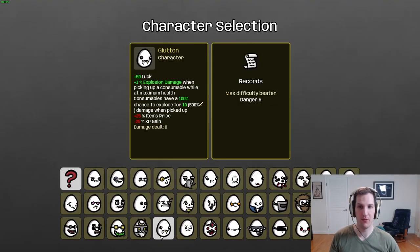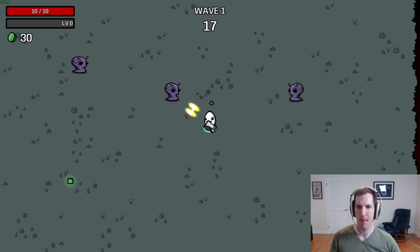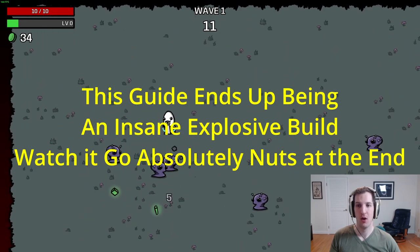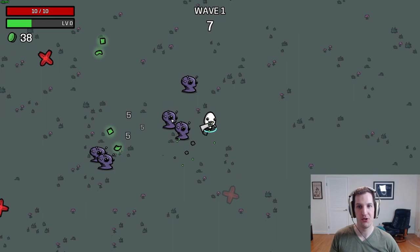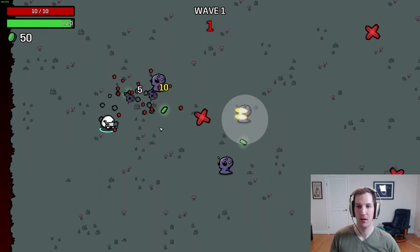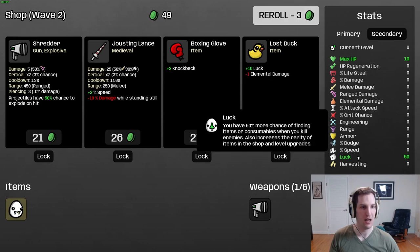Good morning! Today we're going to do a full D5 guide run through and clear with one of the new characters released in the 0.8 beta patch about three days ago — the Glutton. The Glutton is a really interesting character whose key mechanic is whenever you pick up a fruit, crate, or anything that heals you, you deal a powerful explosion that scales with 500% of your melee damage. The character also starts with a really valuable +50 to the luck attribute.